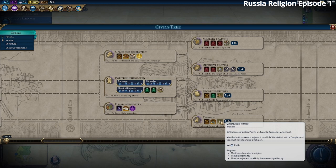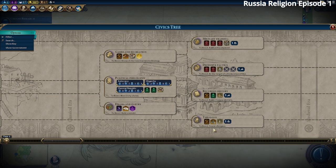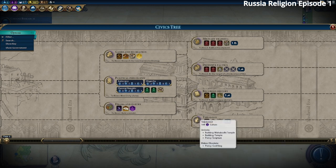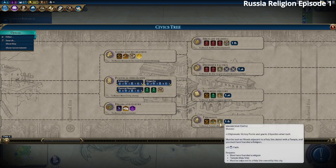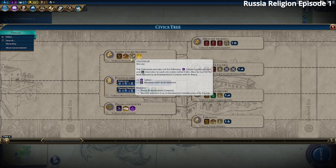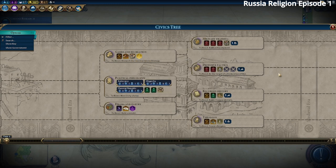We'll build the Mahabodhi Temple — one of the best wonders. It gives two Apostles when built, which lets us improve our religion. It has to be built on woods next to a Holy Site with a Temple inside. We'll also go for Games and Recreation to build the Coliseum, which gives amenities, culture, and loyalty to all cities within six tiles.